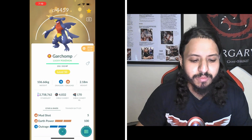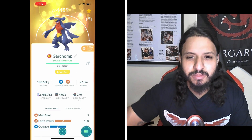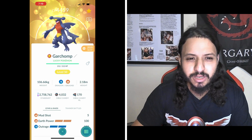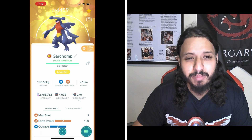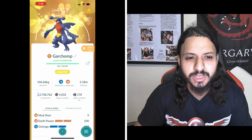Number nine is Garchomp with Mud Shot and Earth Power. The shadow is coming out soon so it's probably gonna shoot up the list. The dragon type really doesn't help us here, so it's gonna single resist everything — Rock Slide, Power Gem, Gunk Shot, and Sludge Bomb. Just overall solid; you don't have to worry about any of the moves with Garchomp.